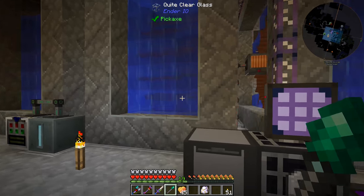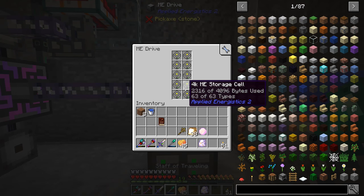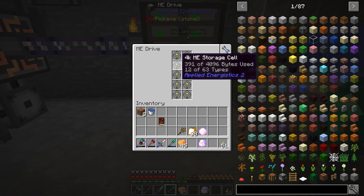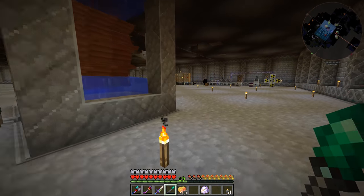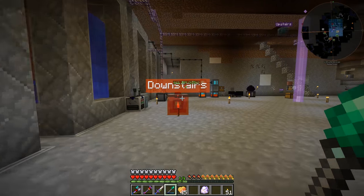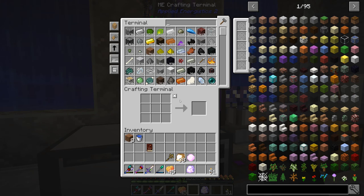Off camera, I did end up upgrading our discs over here. These are all 4K instead of the 1K. I spent some time making some quartz glass — that's the stuff we have to do in the alloy smelter over there, and that takes a while. So I upgraded those so we have more space, which is pretty nice. I think what we should do is take a look at what we need to do to continue on with the blood magic.